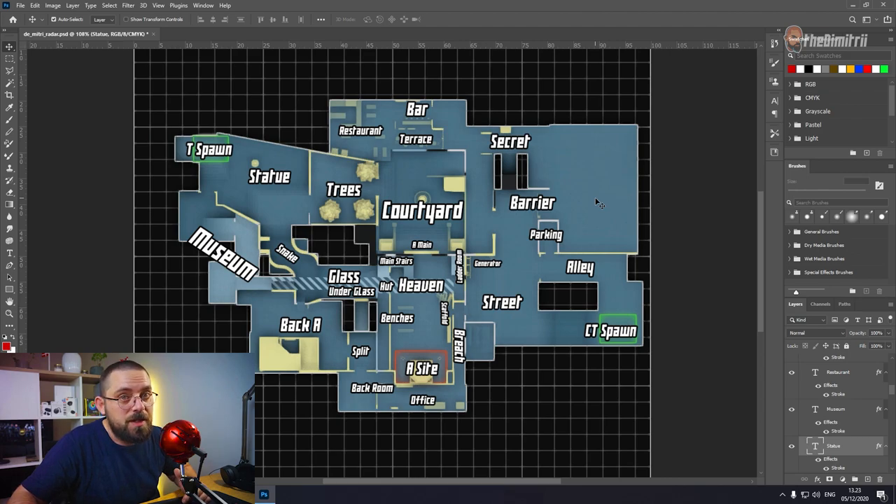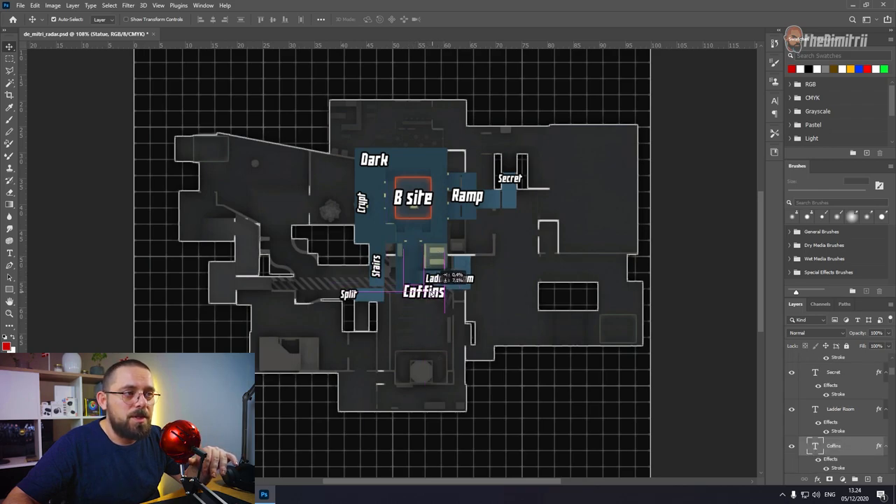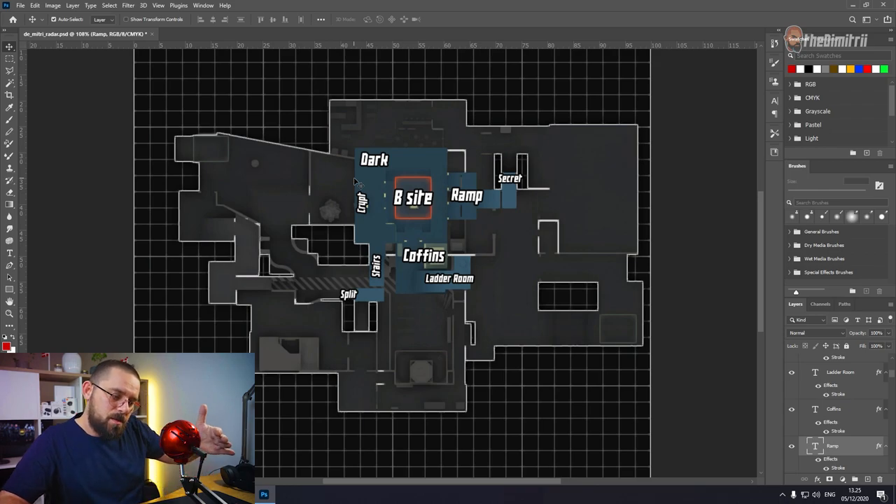Moving up into the right corner of the map we have barrier, which takes you into the parking lot, and of course we have secret which is the longest route that Ts can take. B site — as you can see you can enter it from secret, from ladder room, and from split through stairs. The callouts for B site are obviously B site. If you come through ladder room there are some coffins here. From secret you would come through ramp, which is like a split ramp just like on Nuke. I also opened up the back side of the site which I call dark because it's usually pretty dark there — everyone is complaining about it but I'm not going to change it, I like it that way. There is also a back room that you can alternatively take for cover from B site, which I call crypt.